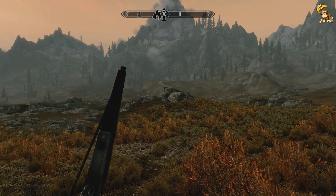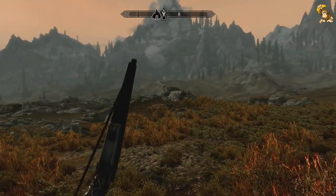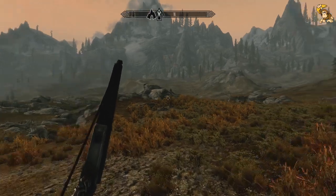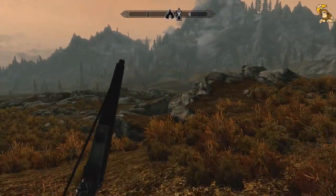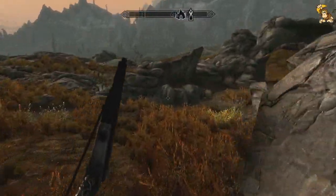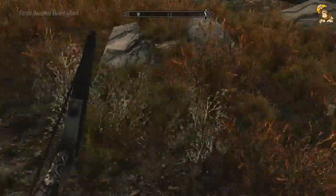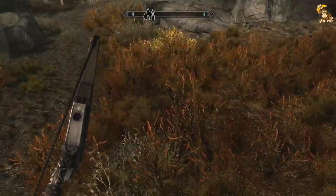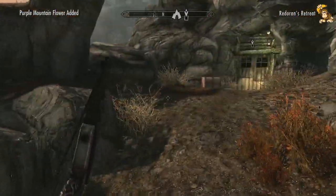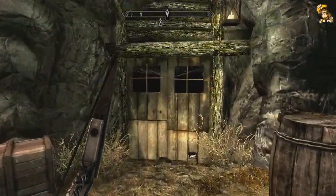Hi guys, Gunchimp here and welcome back to Skyrim. We're playing on legendary difficulty and we're gonna try and get Amren's family sword back, which is in Rederan's Retreat — just over this hill. It'll be a good test for our new Nordic gear. If you remember in the last episode we crafted a load of epic weapons and also enchanted them with extra fortify archery, so let's see how we get on.